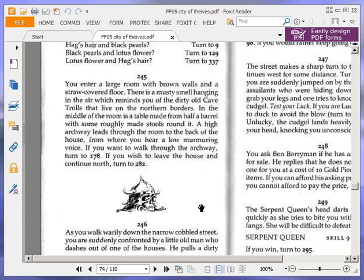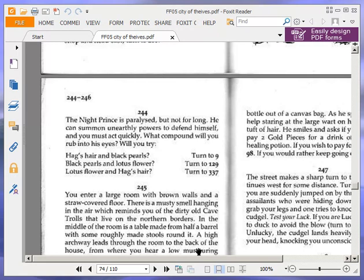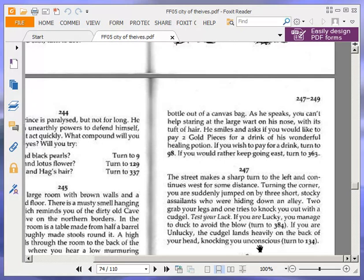As you walk warily down the narrow cobbled street, you are suddenly confronted by a little old man who dashes out of one of the houses. He pulls a dirty bottle out of a canvas bag. As he speaks, you can't help staring at the large wart on his nose with its tuft of hair. He smiles and asks if you would like to pay two gold pieces for a drink of his wonderful healing potion. If you wish to pay for a drink, turn to 98. If you would rather keep going east, turn to 263. We're going to pay for a drink and turn to 98.